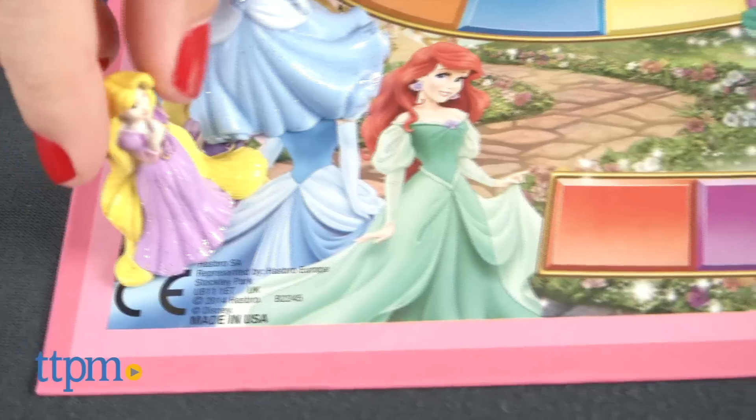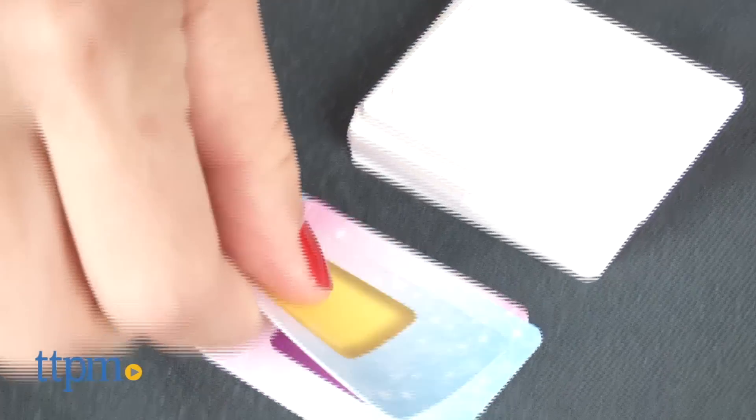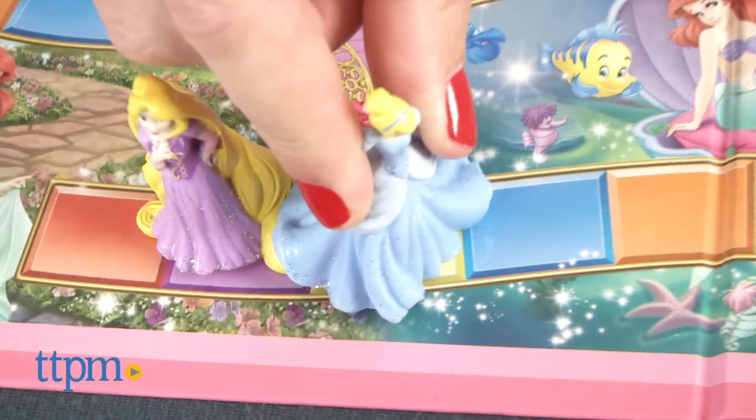In this game, kids will want to avoid landing on Maleficent's dragon or they lose their turn. This cute version of Candyland helps reinforce colors and counting while enchanting young fans.